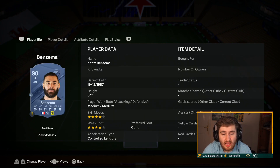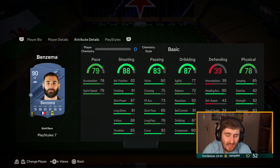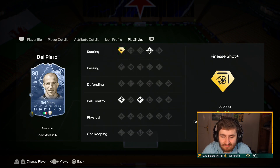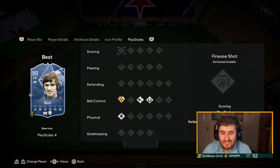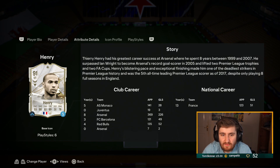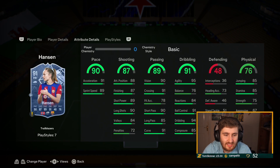Benzema — gold finesse, incisive pass, first touch, tiki-taka — pretty unique card. When this Benzema gets some upgrades he's going to be really good. With a Hunter you're getting 99 finishing, insane finesse, good passing, he's strong — one of the best attackers when upgraded. Del Piero — five-star weak foot, gold finesse — need I say more. George Best — gold technical, first touch, quick step, one of the best dribblers in the game. Thierry Henry — four-star four-star, gold rapid, finesse, quick step — ridiculous card.